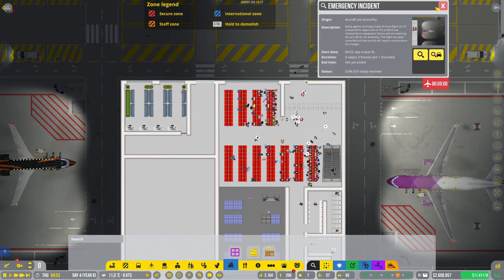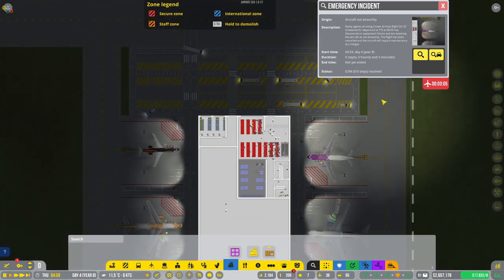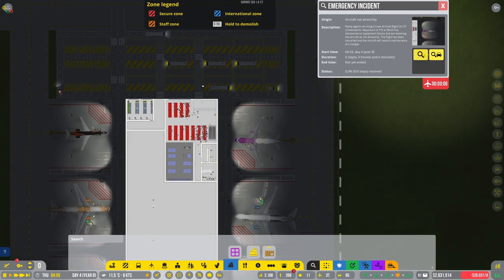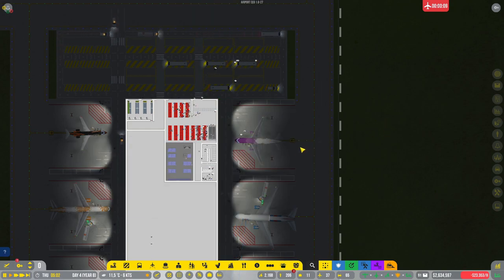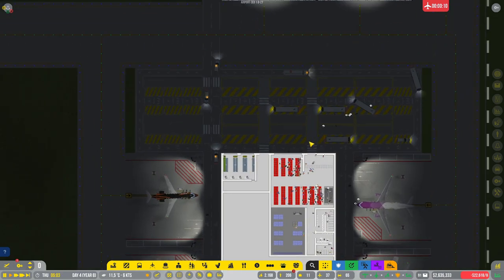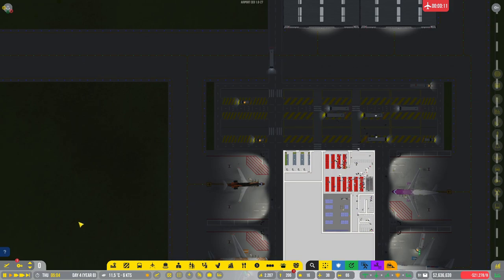We have aircraft not airworthy — okay, it's fine. Where is it? This one. Well, it'll go into the hangar and then everything will be okay.